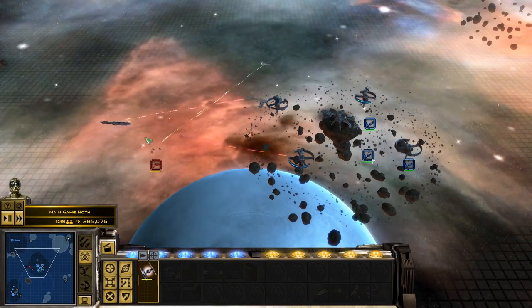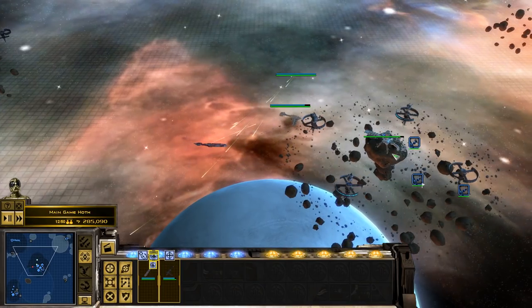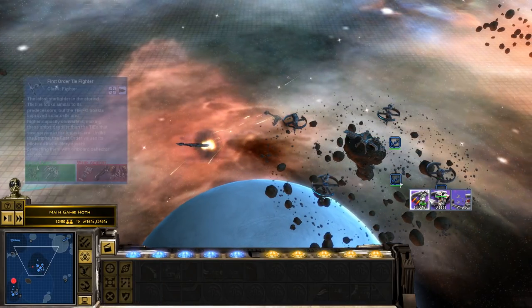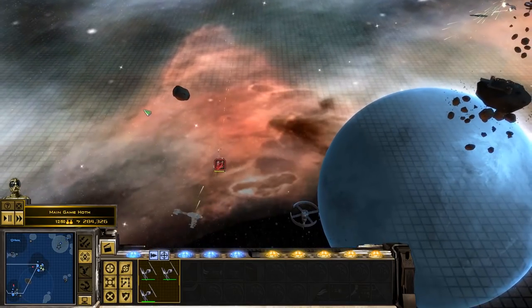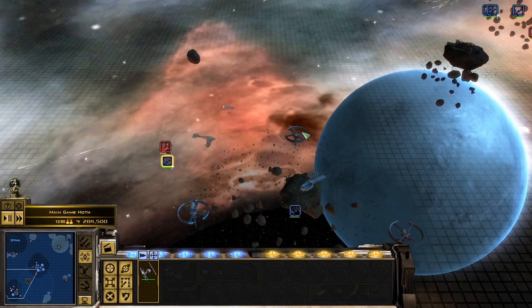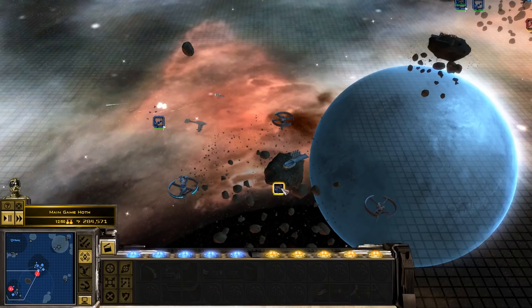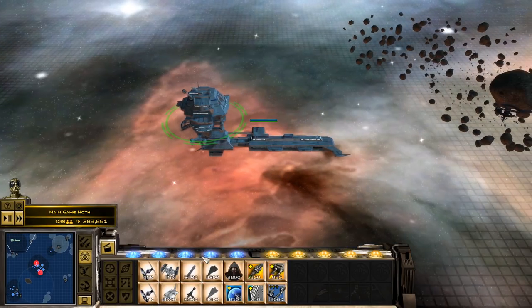That's a T-70 X-Wing. Oh hello! And an MC-30 prototype — did not expect that to pop around. TIE Fires, respond. How are they calling in reinforcements over here? Those are the A-Wings — their new type of A-Wings — which just got owned anyway. Right, we need to set up our defenses, we need to set up our mines. Good to have them.